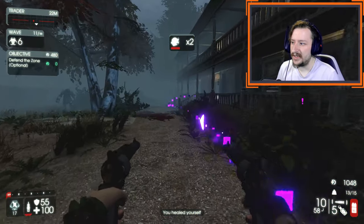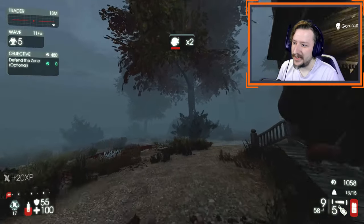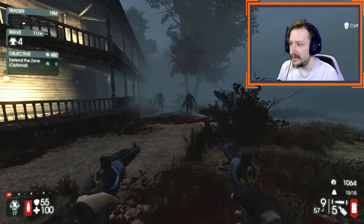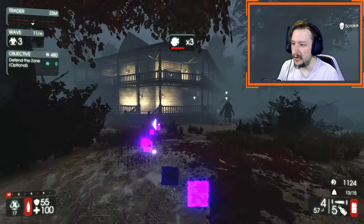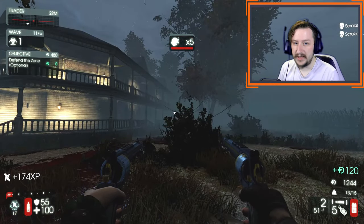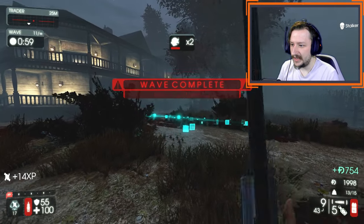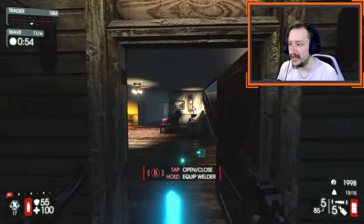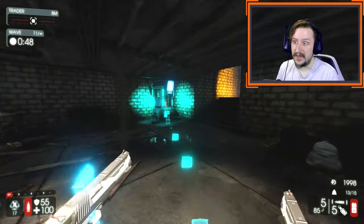Usually there are some Zeds you should avoid fighting as each class, but with Gunslinger that's not really the case. You can fight pretty much everything whenever you want — whether that be Scrakes, Flesh Pounds, or any sort of enemies — so long as you have enough room to move or you're confident that you can kill them very quickly. And against small enemies, the 500 Magnums or the Desert Eagles can usually one-hit them. So fight whatever you want, so long as you intend on killing it.